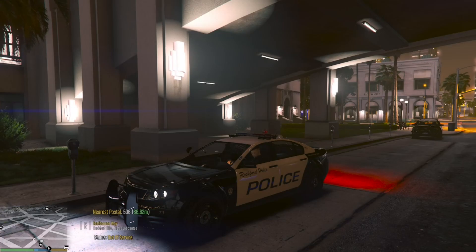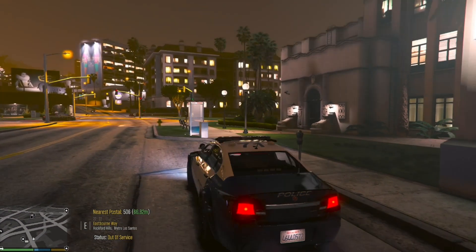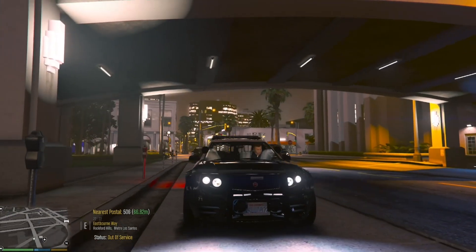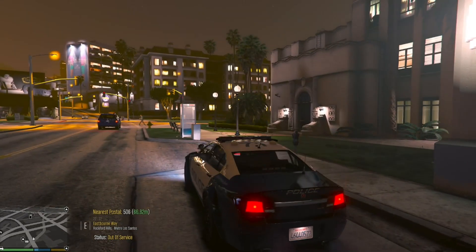What is up guys, Ben the Gamer here. And as you can see, I am back at it with another LSPDFR Lore Edition episode. So today we are going to be patrolling with the Rockford Hills Police Department. And we are taking out this Cheval Fugitive, also part of the newer Rockford Hills Police Pack. Pretty nice, with some improvements with the push bumper and the light bar, so it doesn't look too vanilla.